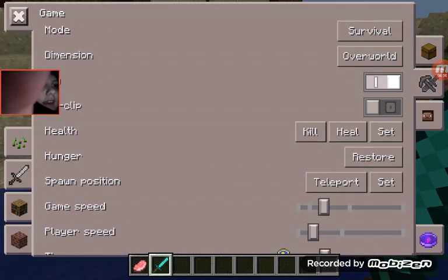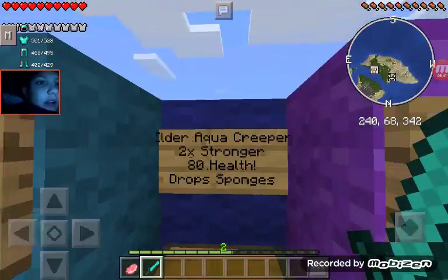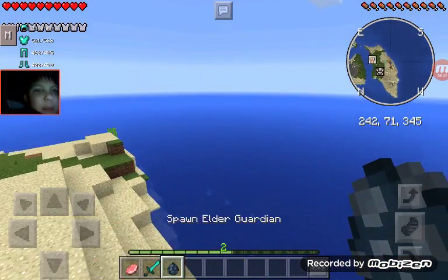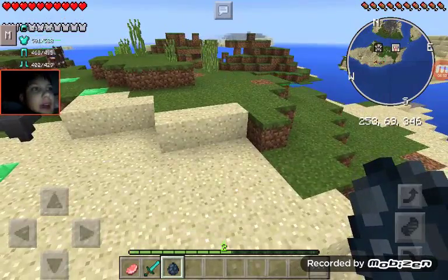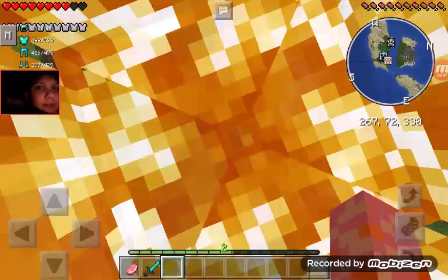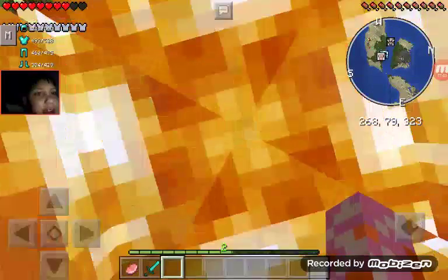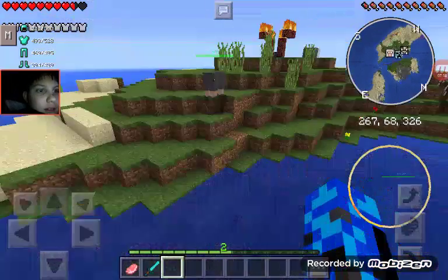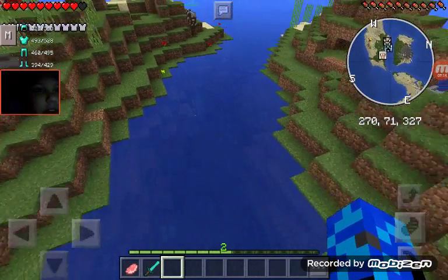He makes a really creepy noise, and he drops prismarine - kind of like a guardian. Now the next one is the Elder Aqua Creeper. He's two times stronger, has 80 health, and drops sponges most of the time. I'm going to show this one on land because I heard he doesn't die on land. He keeps shooting me - this is getting really creepy.